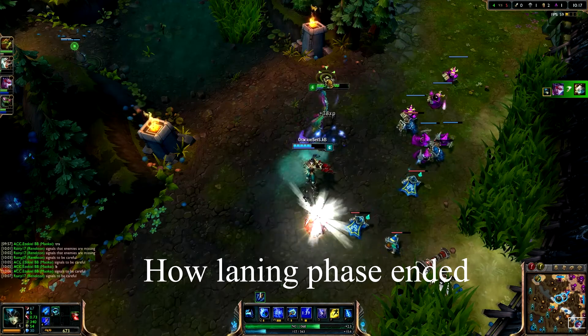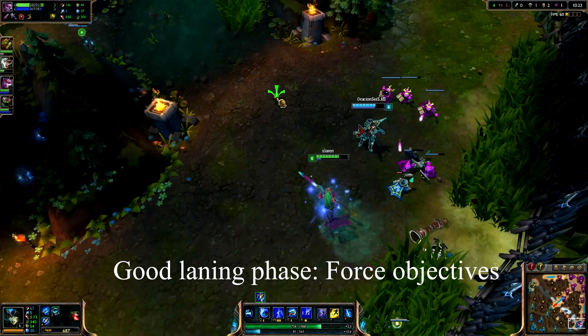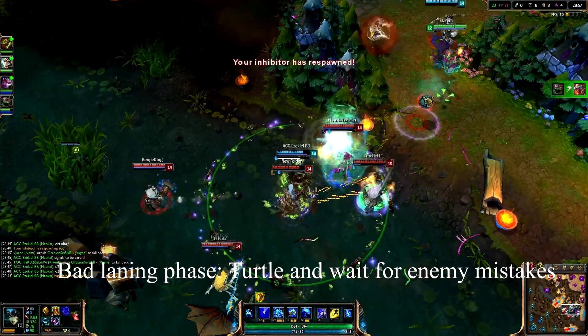First we'll talk about what you do based on how your laning phase ended. If your team had a significant lead after laning phase, then transitioning to mid game, you can force objectives as well as force team fights. However, if you lost laning phase, it would be best for your team to turtle the game.